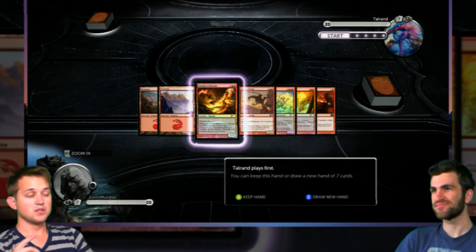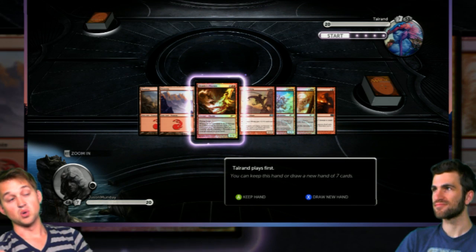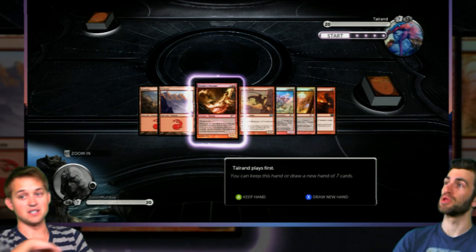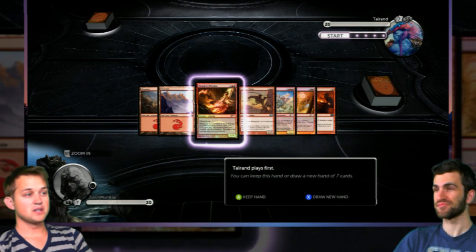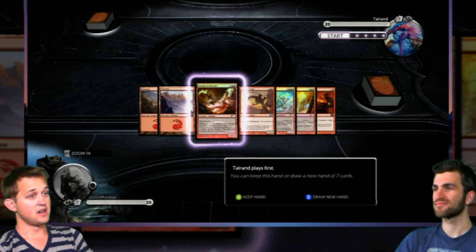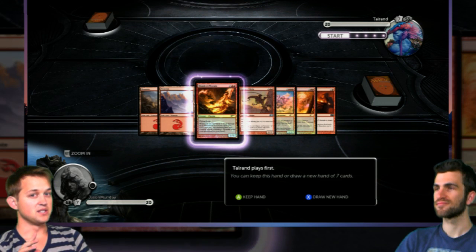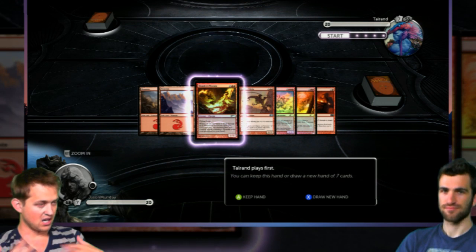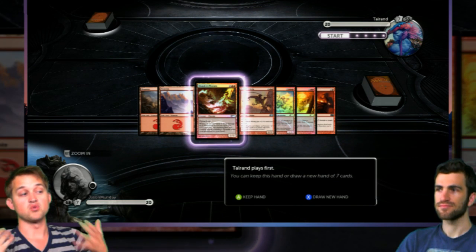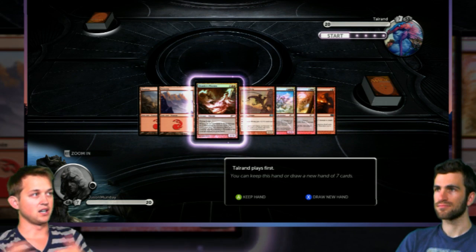Okay, should we just go ahead and get started? As you can see next to Jason, it says that Talrand is going to play first. That's our enemy — Talrand is up there, the blue guy, the Smurf. He's going to play first, so that means we have to watch him play and then we will get a turn. This is a very particular thing about the game: when you draw your first seven cards to start the game, you can draw a new hand. That's called taking a mulligan, just like in golf.